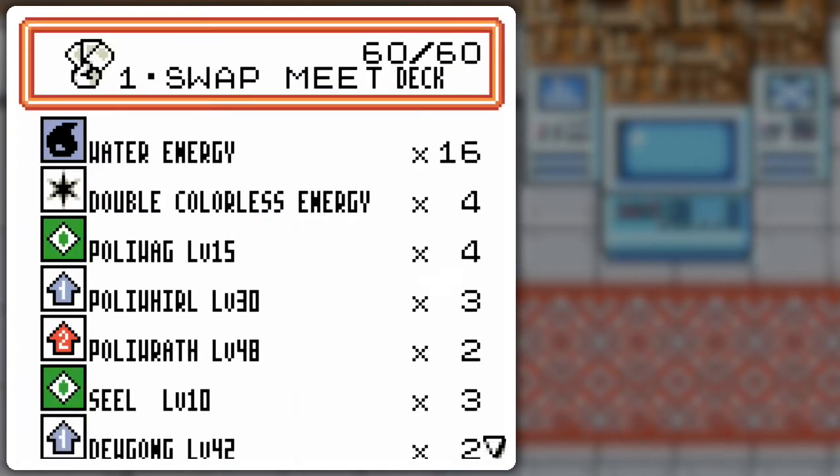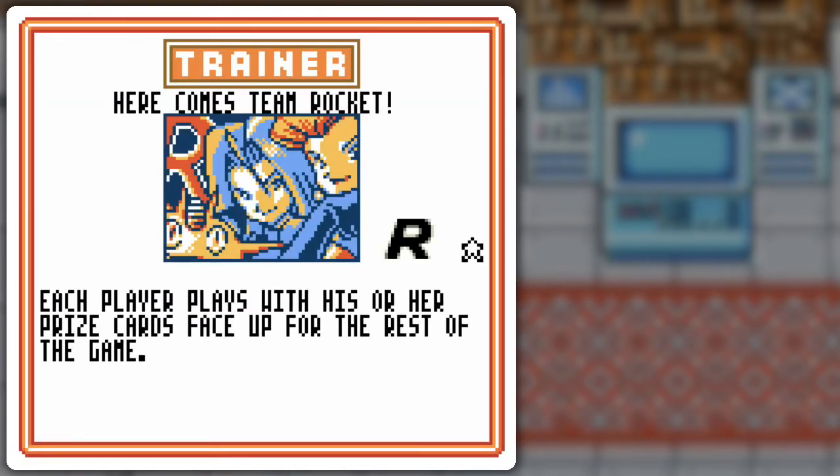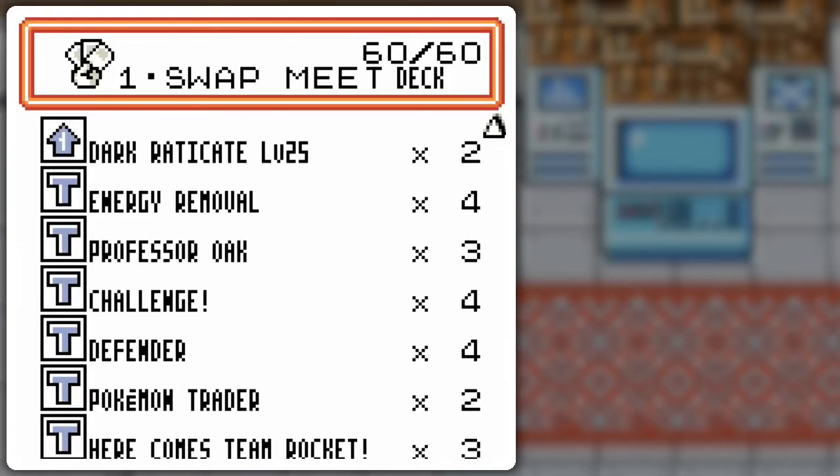I've got water critters and colorless energy. It's gonna look kind of similar to my story deck in some aspects, but I'm gonna start at the bottom. Here comes Team Rocket as the last phantom card — this player plays with their prize cards face-up for the rest of the game. I've only got three copies instead of the max of four, because you only need to play one.